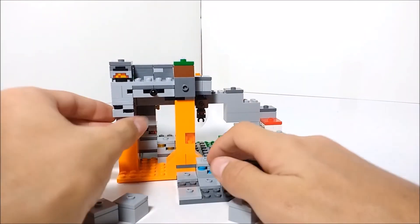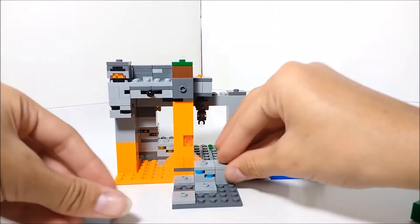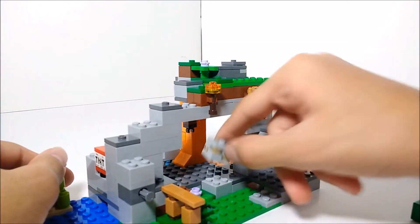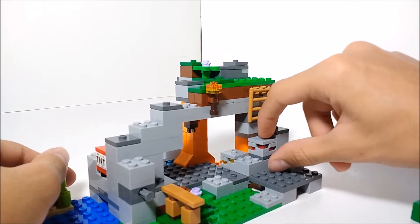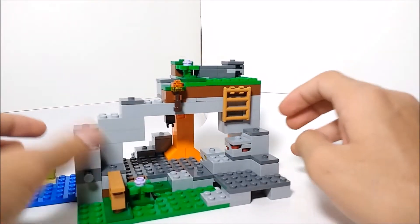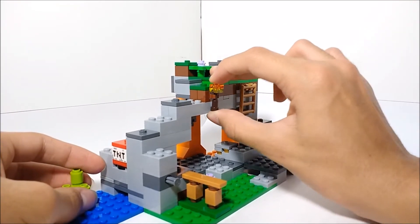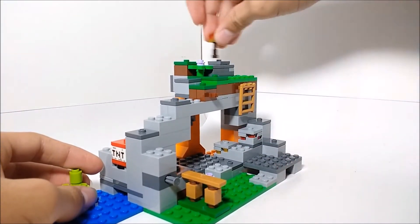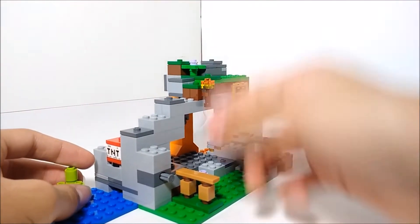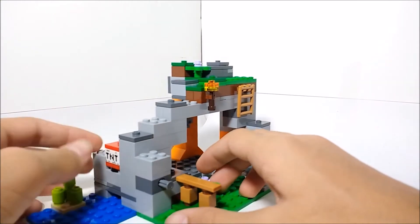There's also coal ore on the ceiling you can mine, a gold ore on the front, and a redstone ore — all of the ores are on jumper plates, as they usually are. There's also a torch you can reposition around the set, though you'll most likely want to keep it in its default spot.